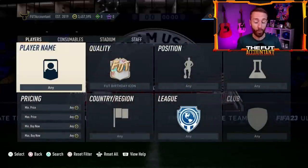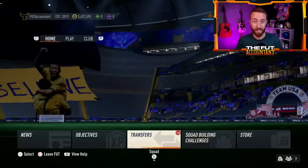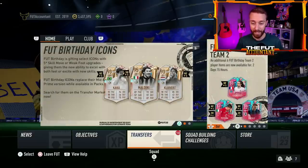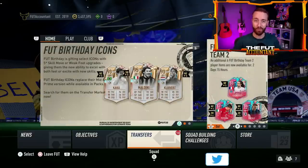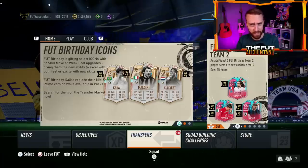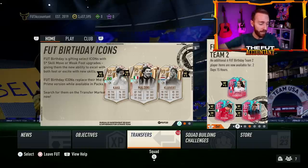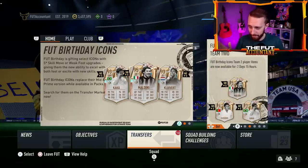We're going to look into that and of course why some player prices on the top tier are dropping due to these leaks, and why it could continue through the rest of this week heading into the new promo, and what else to expect today on a Wednesday in FIFA 23 with new team of the week, new tokens, SBCs with Foot Birthday still continuing. There's a lot going on in this game at the moment. If the video helps you out today, hit the thumbs up and subscribe if you are new.